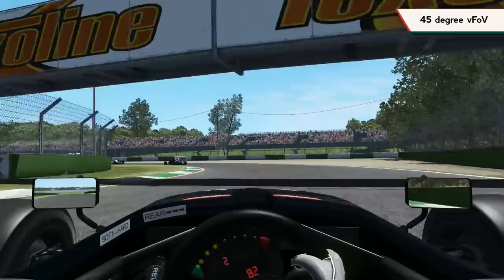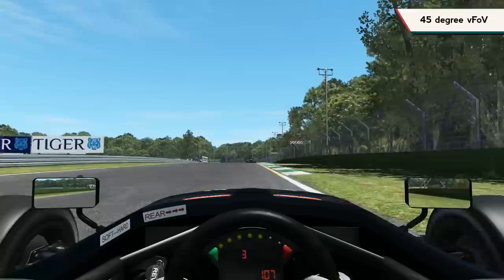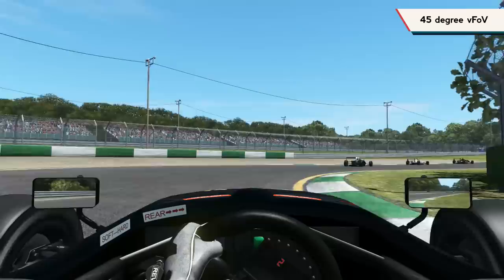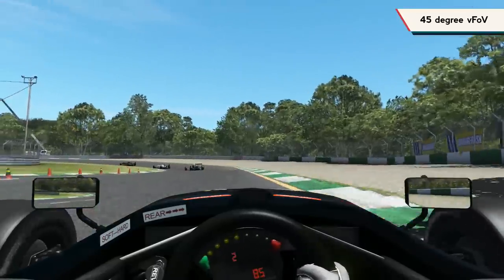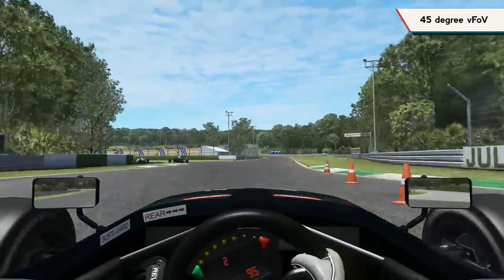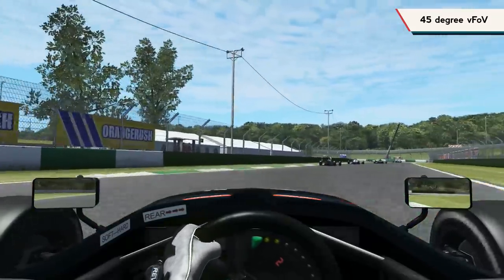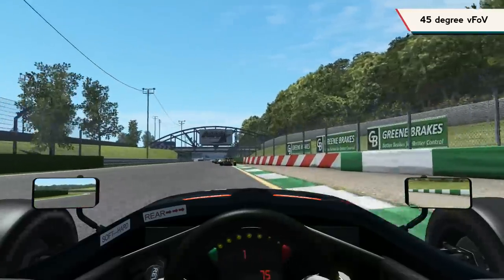This isn't to say it's not possible to race with a totally wrong field of view, but why make things more difficult than need be? Your brain is already used to seeing these distances in the real world, so you might as well display them in the virtual world. Your eyes care, but your brain does not. It may be a significant adjustment to move to a more correct field of view, but I believe in the long run it will pay dividends. It's surprising how much a simple field of view fix can change your game.